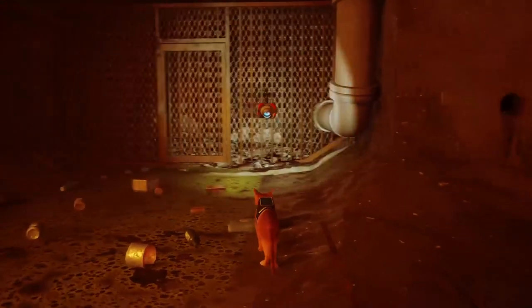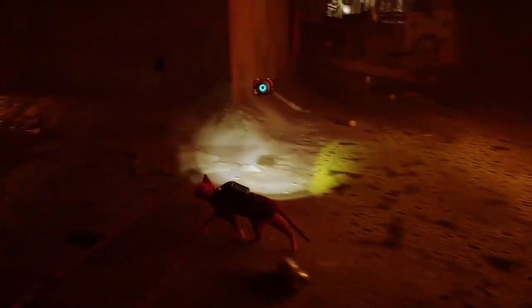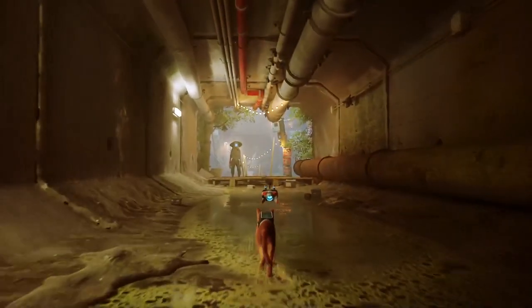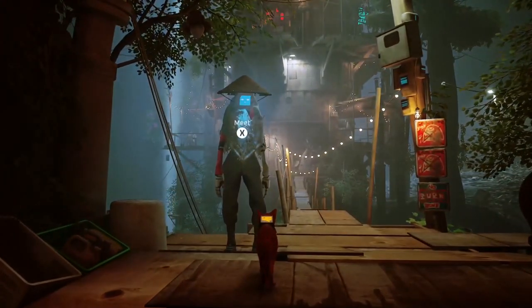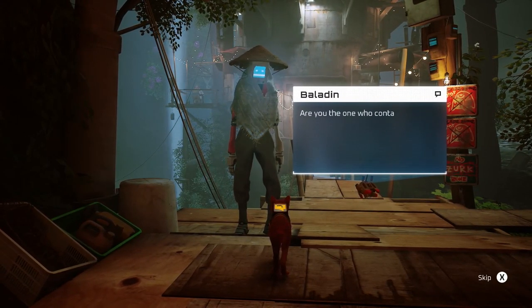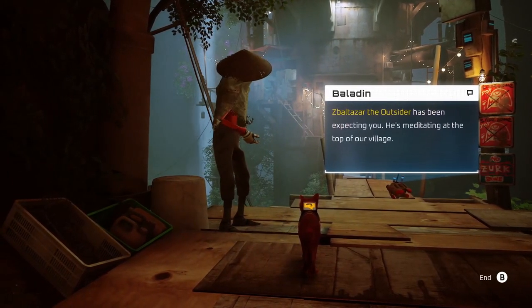I'll turn on a little light and have a look back here. It's a fairly empty space, but I can kick things around. This is an outsiders area and they've left me a little hole to get through. Hello — you look like someone I might want to talk to. Baldwin, a traveler from the sewers. We haven't seen one of you in ages. Are you the one who contacted us earlier? Zbolta the outsider has been expecting you.